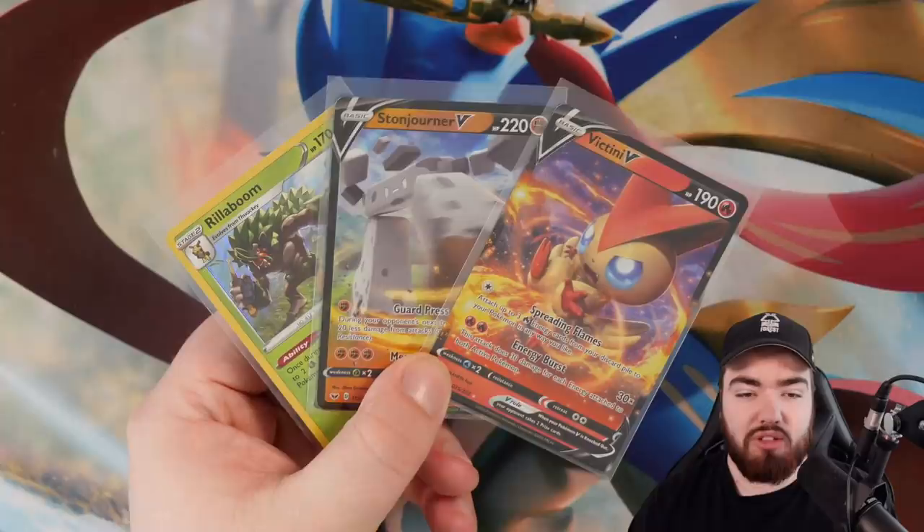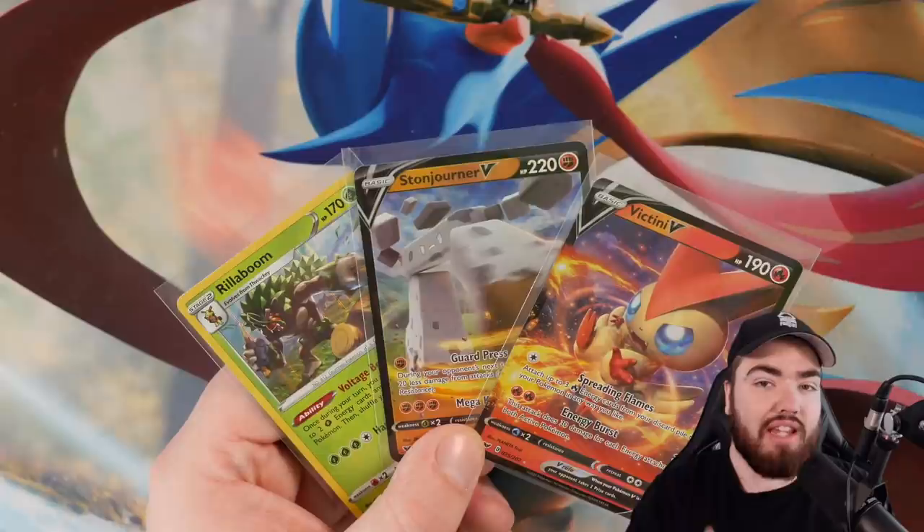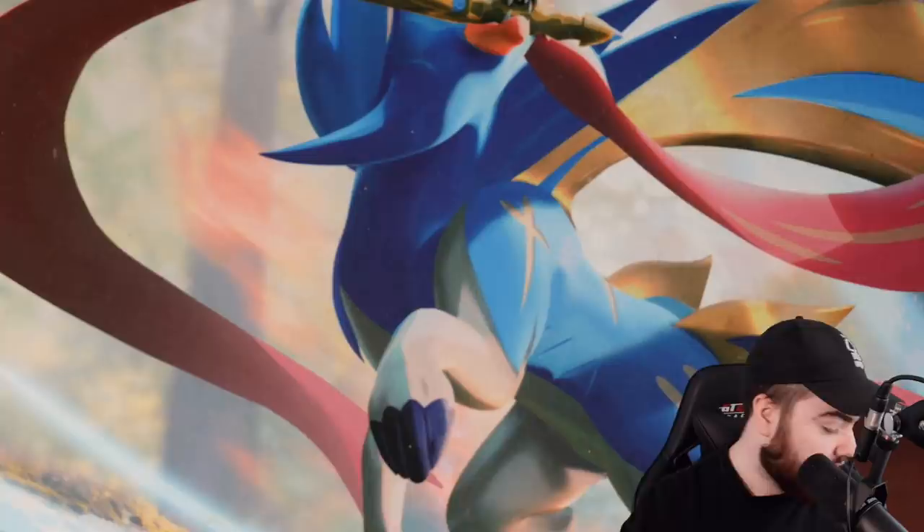We have just pulled a Victini V, which is actually a super cool card — I really like Victini as a Pokemon. So you guys have pulled a Rillaboom holo, a Stonjourner V, and a Victini V — that's not bad at all. Two V cards and a holo card out of eight packs. I think I'd take that in a booster box even. Here are the pools — soak this in because we're now switching to the Zacian box.